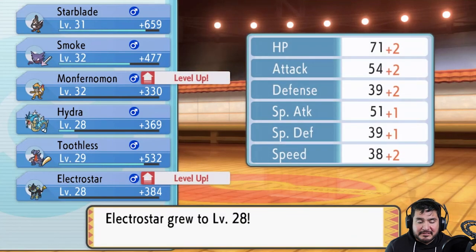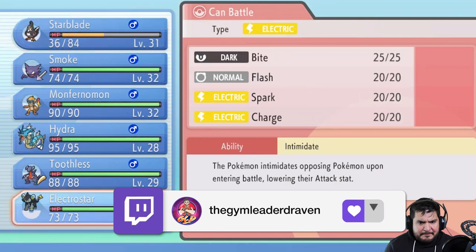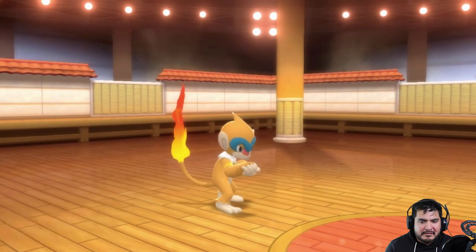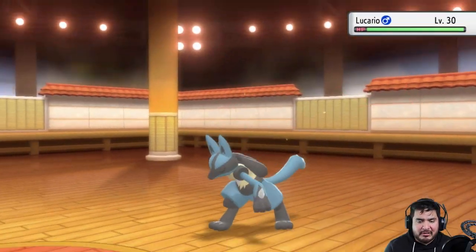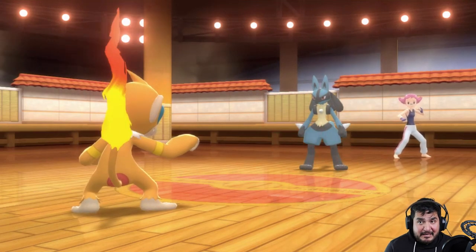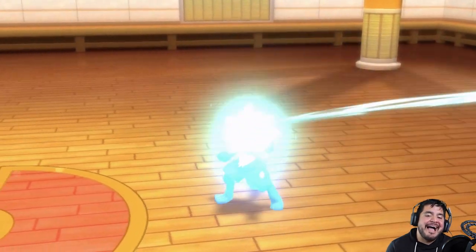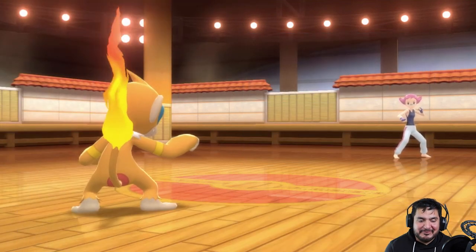Monferno grows to level 32, Electro Star levels up to 28 without doing anything. Here she comes out with Lucario. Let's go with Monferno — Lucario is a legit fighter, a scary Pokémon, and its moves make it even scarier. Here comes Flame Wheel — and just like that we win! That Bulk Up was nothing. Starblade levels up without doing anything. We have defeated Maylene!